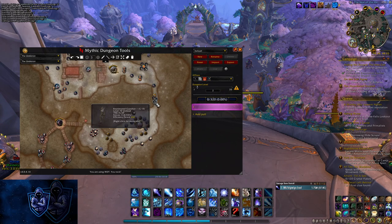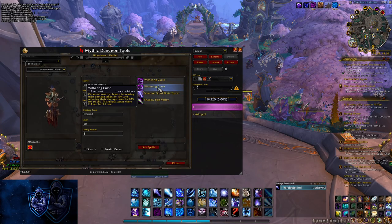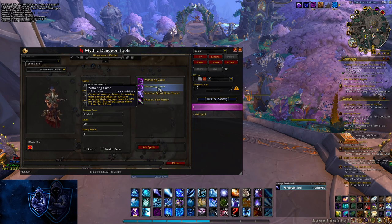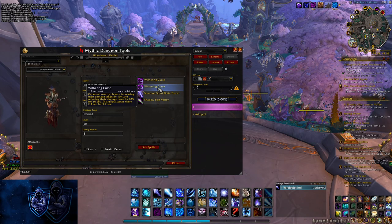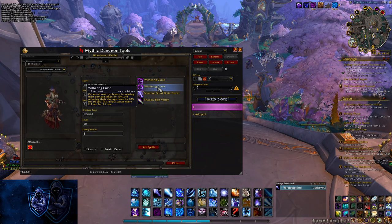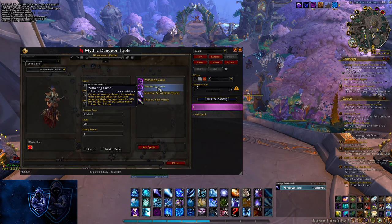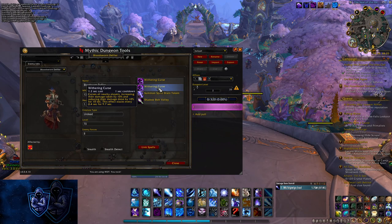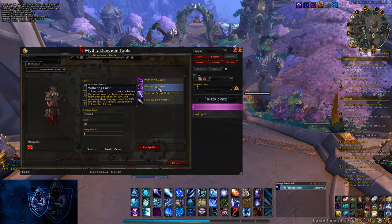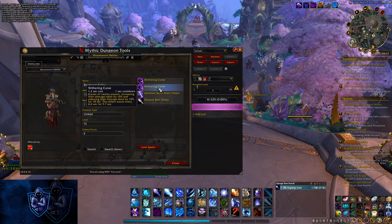There are no other Spellsteals in Underrot, but there is a Remove Curse on the Blood Sworn Defilers — they have Withering Curse. This is something you can obviously kick, so you'd typically have your group coordinate the kicks. However, if a cast does get off, wait to Decurse until the cast is fully completed — either interrupted or the cast is done — because it stacks every 2.4 seconds for 9.7 seconds. If you dispel at one stack and the second stack comes on, it'll just be back at one stack again. Wait until the cast is finished to dispel. It reduces the damage you deal and increases their damage taken. This is something you should Remove Curse if it actually gets cast, but again it really shouldn't get cast — I take it just in case.